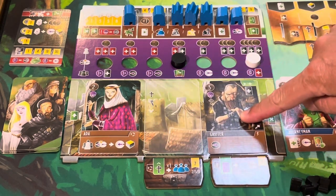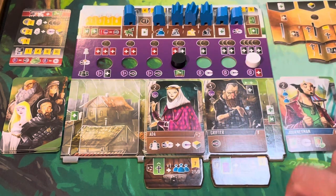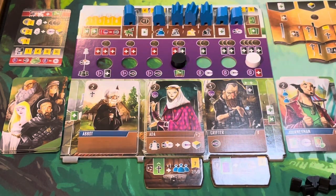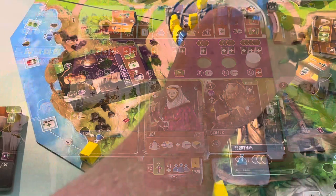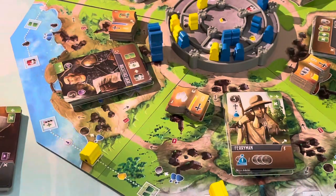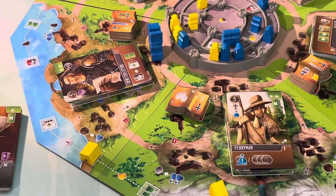He pushes down, she pushes down, and the lowly Abbot here comes on the board, giving me two movement. With two movement I go one, two, and spend a coin to come down here. I need four manuscripts and I've got one, two, three, four on my board already without doing anything. I claim this blue one, giving me the ability to flip over something else. I'm trying to go for one more set before he closes the door on me.